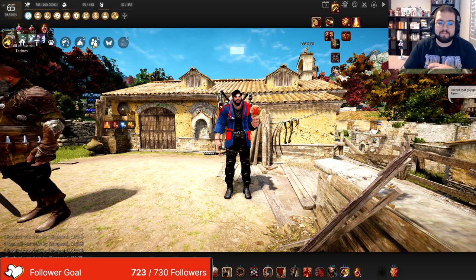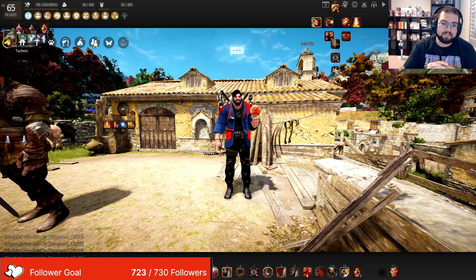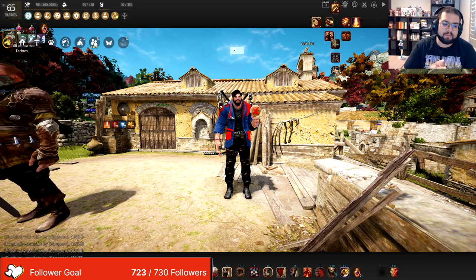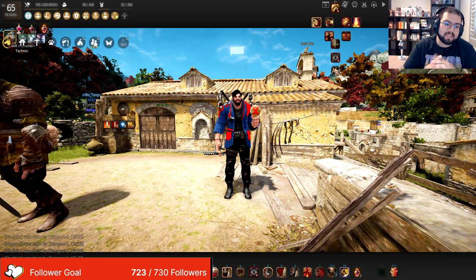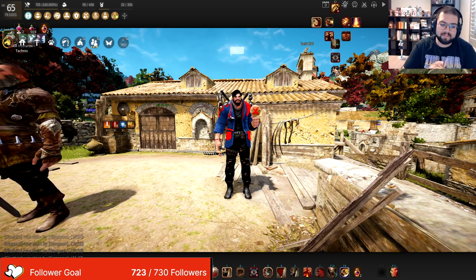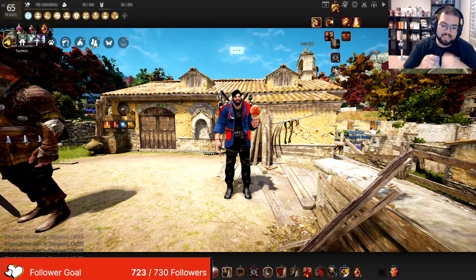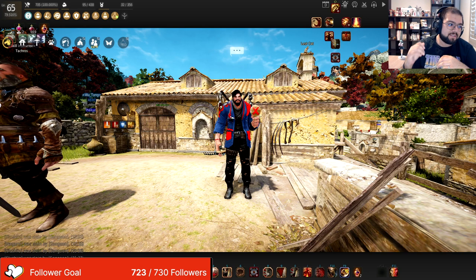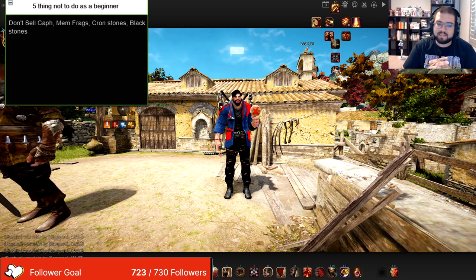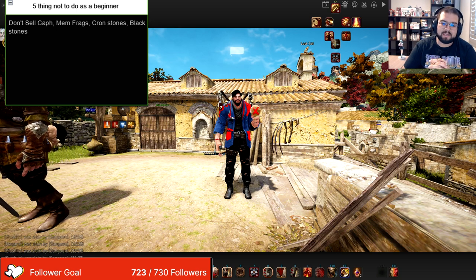So let's jump into the first one. The number one thing that you do not want to do as a new player is throw away some very important items. In the beginning of the game, Black Desert likes to throw you a lot of items and it just fills up your inventory space. I'm going to tell you exactly what things to look out for so you do not throw away. These are usually upgrading materials that you're going to need regardless of what stage you're at in the game.